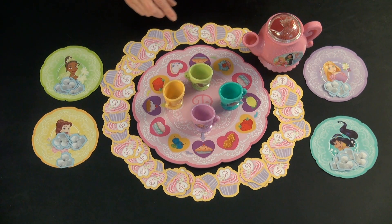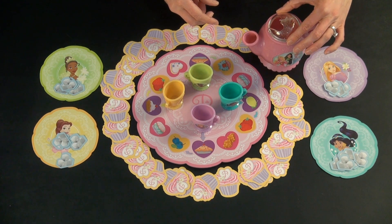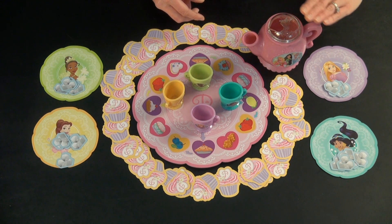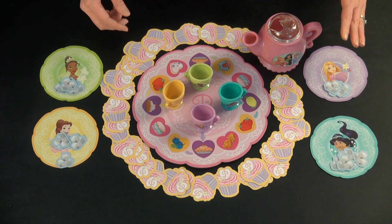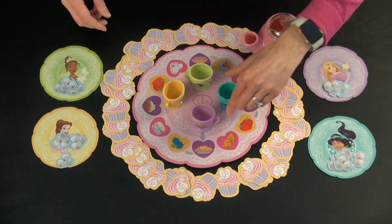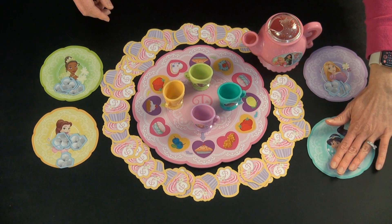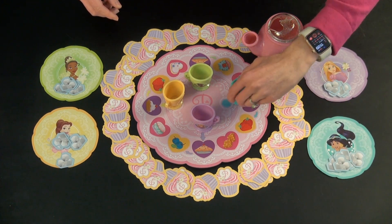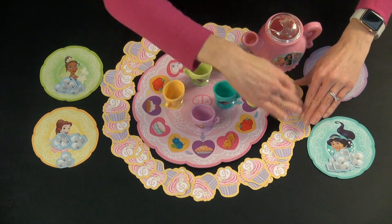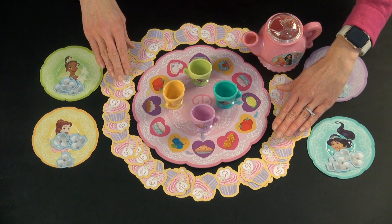For game setup, you're going to have to first assemble your teapot. You need to assemble it every time you play. It does not fit in the box fully assembled, so just know that going in. Each person gets to pick a character, and you pick the cup and the corresponding plate that matches and put five sugar cubes on your plate. Put your cup on the matching spot in the center of the board. Spread the treats around the board, frosting side up, and you are ready to go.